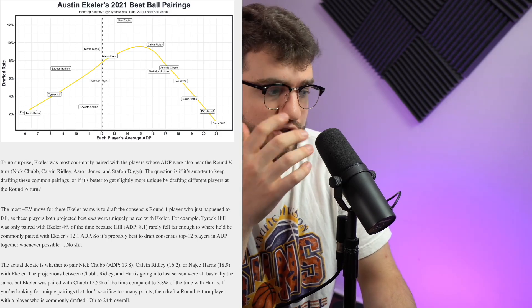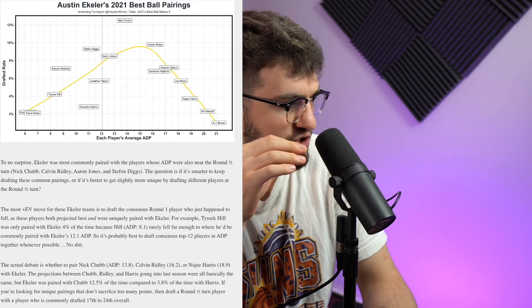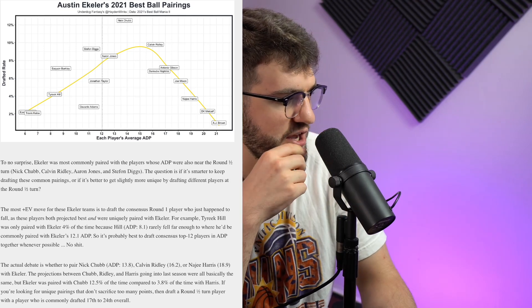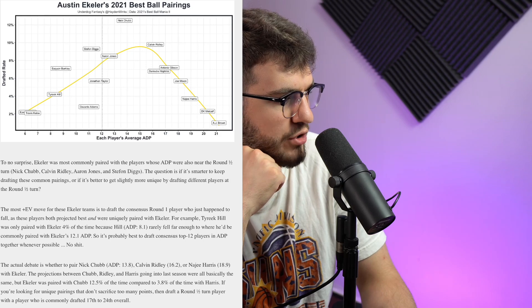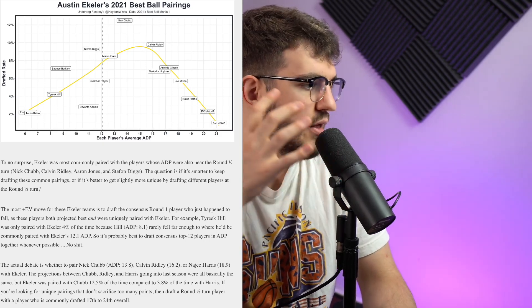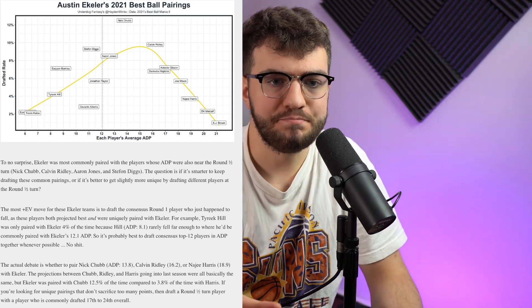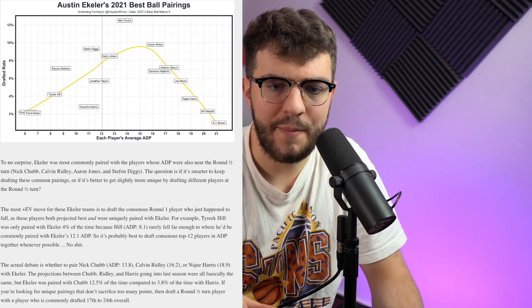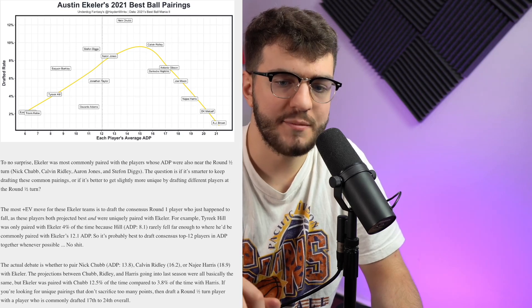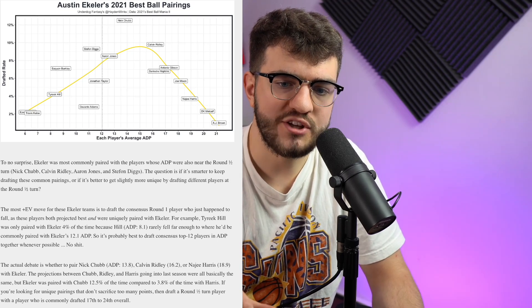If you're looking for unique pairings that don't sacrifice too many points, draft a round 1–2 turn player with someone commonly drafted 17th to 24th overall. So if you're at the 1-12 this year and Davante Adams is there, you could pair him with someone in that 17th-range like DeVonta Smith — that's a rare pairing. You can go one step further: maybe Amon-Ra St. Brown, AJ Brown at the turn for a truly rare combination that still features elite-projecting players.